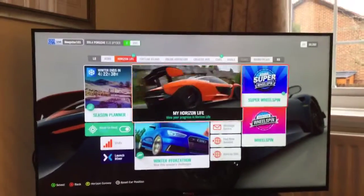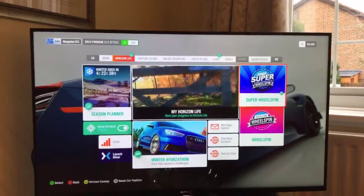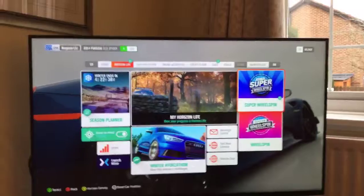So when you buy Fairlawn Manor, you get 10 super wheel spins. As you can see here, we've got 9 plus super wheel spins, so that basically means we've got 10. So Charlie, do you want to do the first one?